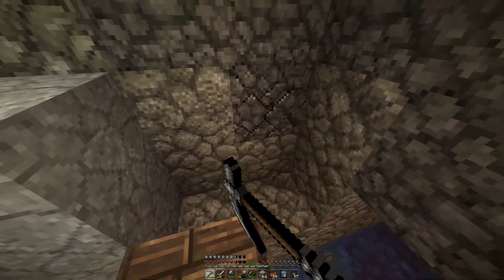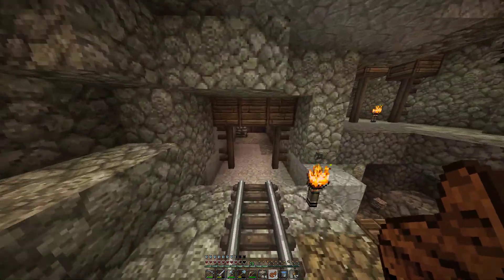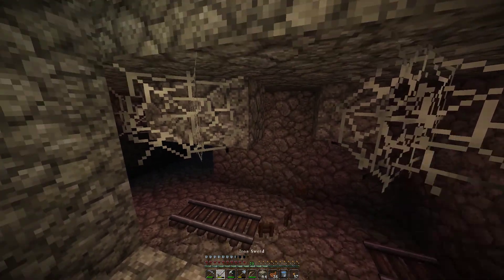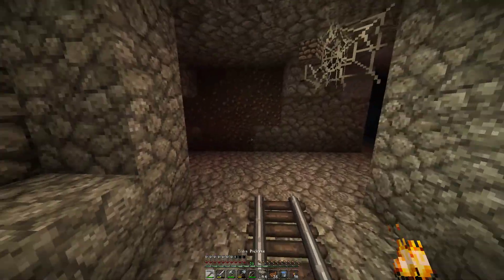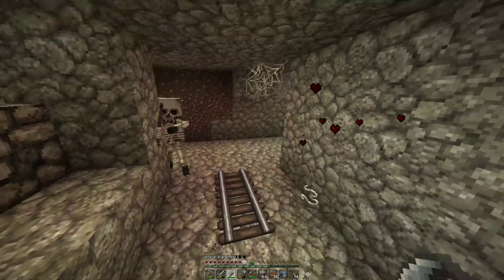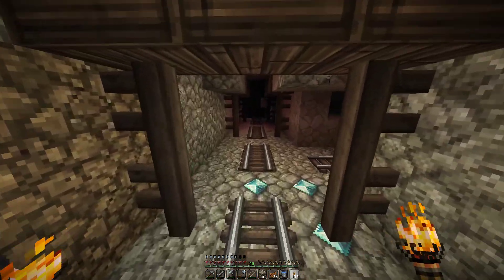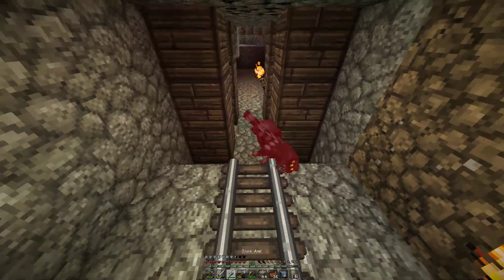So this is level 11 right? We can actually just start mining straight out from here. I'm going to clear this up a little bit because I hate cobwebs. Where's the other spider spawner? Hey, more diamonds! What the heck? I've never found diamonds this fast or this easily in mine shafts. What the heck?